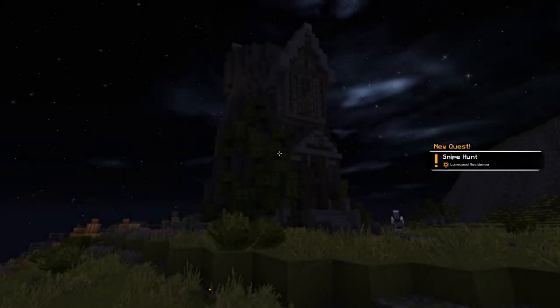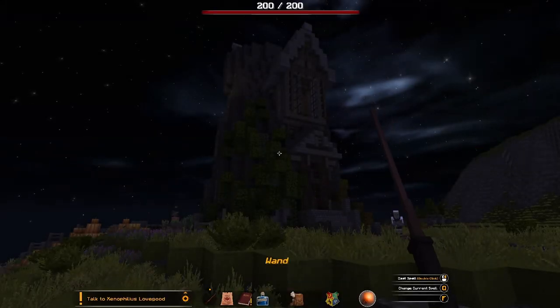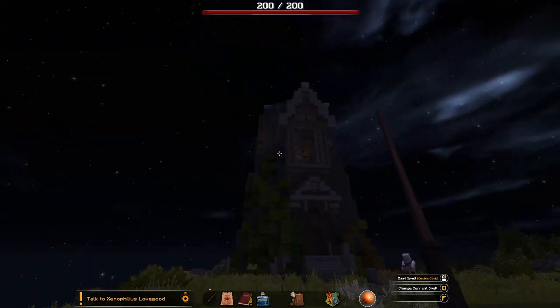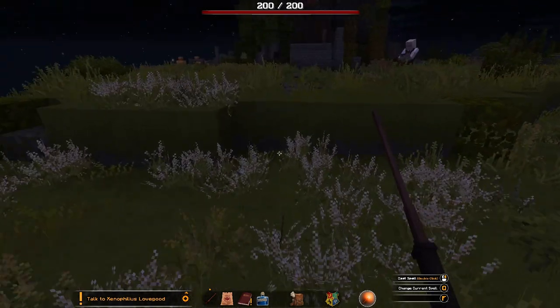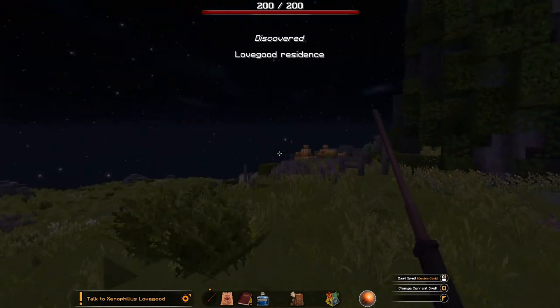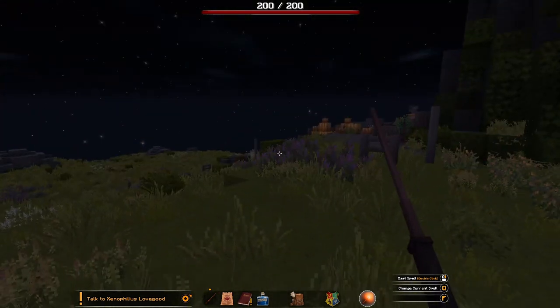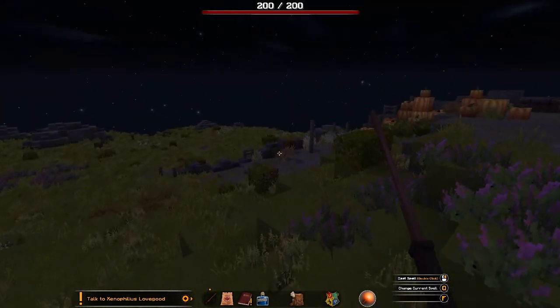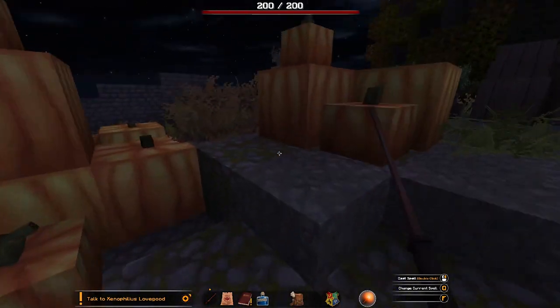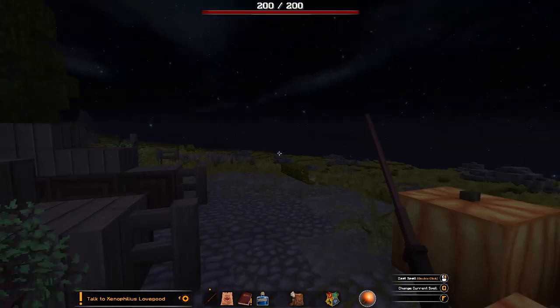Let's head out. So this is Luna's house — it's a nice house, Luna. Very you, my dear. Very you. The Lovegood residence. What's down here? I spy with my little eye — pumpkins galore, all around.